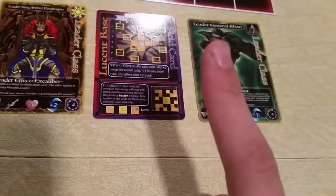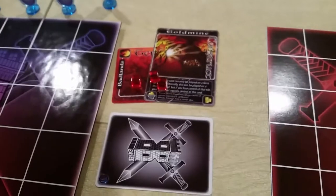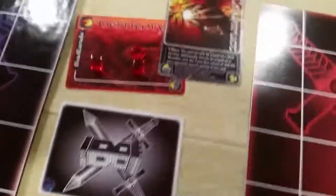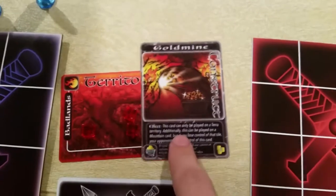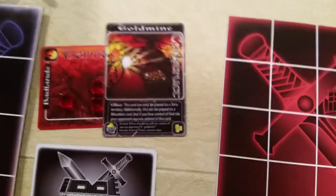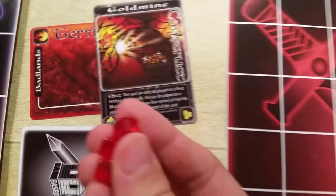You can only level up a leader once per turn. These power tokens are placed on a territory card. This is the Fire Territory card, in this case known as the Badlands. And this is a construct known as the Gold Mine, which can be placed on a territory card by paying its cost — in this case it's 3. You take the 3 power tokens and put them into the bag.